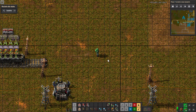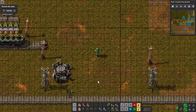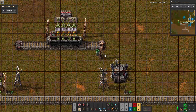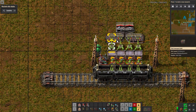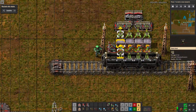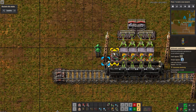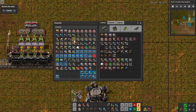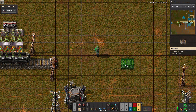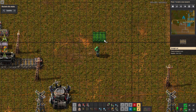Hey guys, Massive Dynamic here. We are playing Factorio and today we are doing a quick tutorial on how to build an even unloader. Here's one all set up. We use one single arithmetic combinator to do this, so let's just get started, then we'll do a demonstration after we build it.